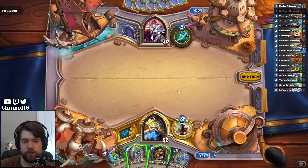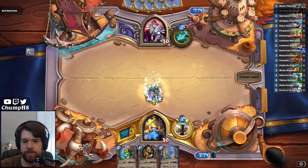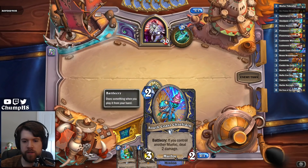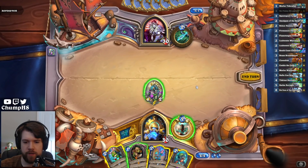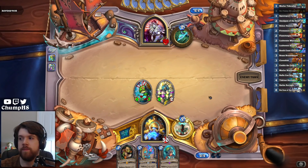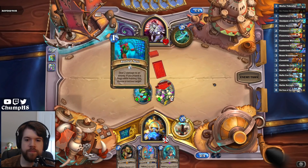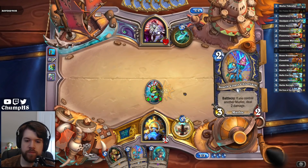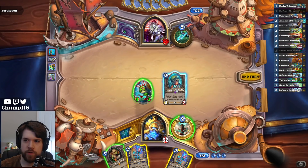Turn one Hunter could have Barbed Nets that would kill this but not this, but I think I still like Tidecaller. Although if they have Slitherspear then maybe Finlay was also better because I can clean up with Chieftain. But this is good if they do nothing, which is exactly what they ended up doing. And keep in mind it could still be Rogue — been playing against a lot of Rogues. And there's the Barbed Nets. I'd probably rather play a Spawn Pool Forager than a Finlay here, so we'll start with Amalgam.